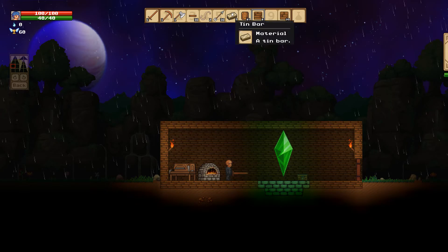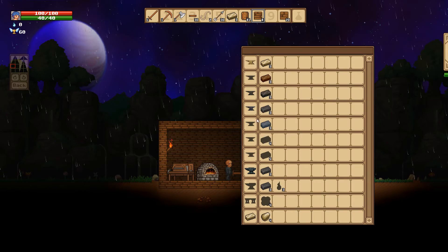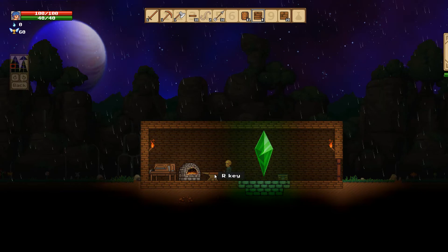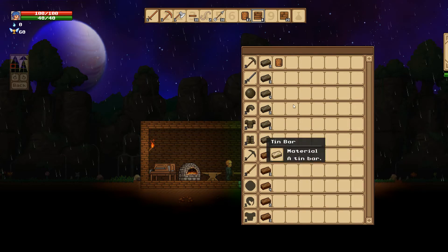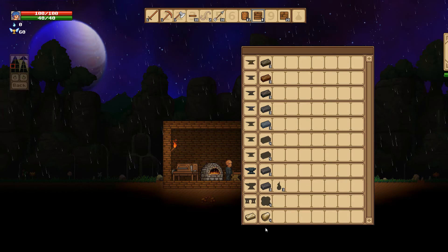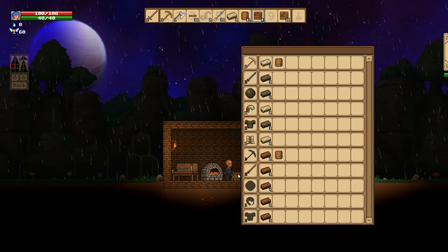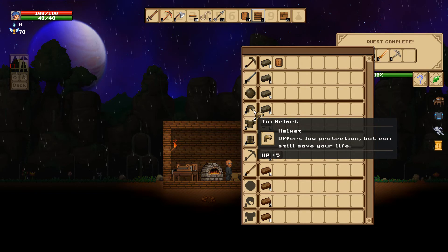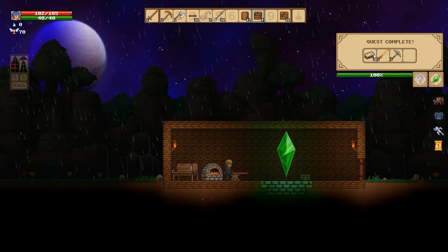When you go to the anvil you can make armor and stuff, but we don't have enough tin yet. I still have nine tin ore, so that means we can make two more bars. That means we can start with a tin helmet. Go to inventory, pop it on — quest complete! We got some more tin bars.